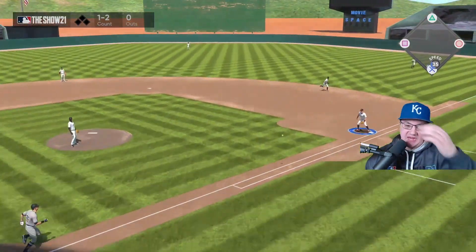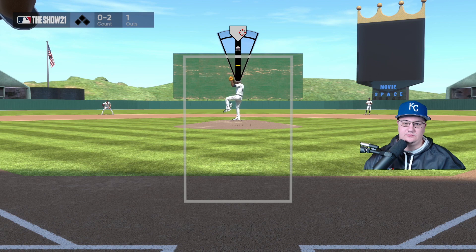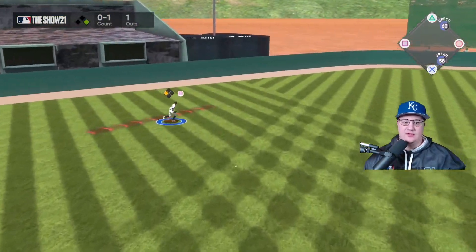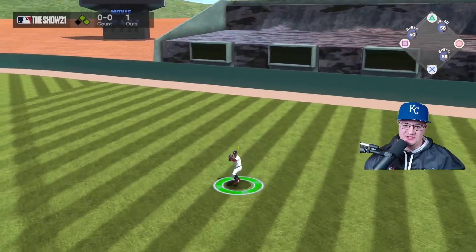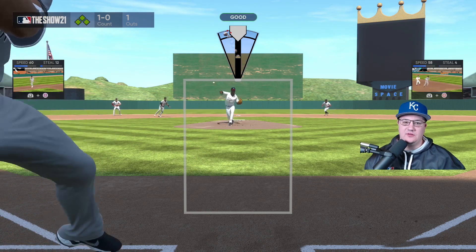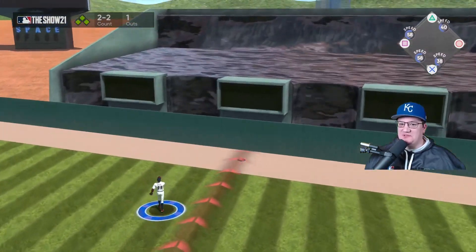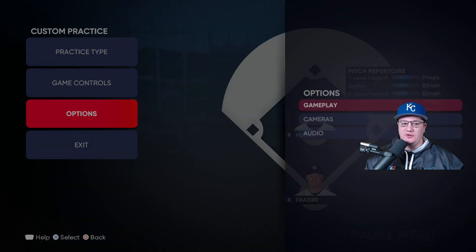I can't believe it but we actually struck him out on our first try — that's fantastic. We did not get the strikeout there. That's going to be another base hit for the CPU. And another hit for the CPU. Also check out my hand cam tutorial if you want help with analog pitching — it'll show you exactly how to dot up better. The CPU is just crazy though. I thought I was about to get strikeout number two but they ended up hitting a grand slam off of me.